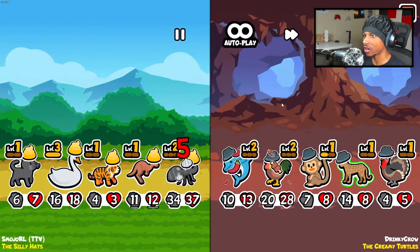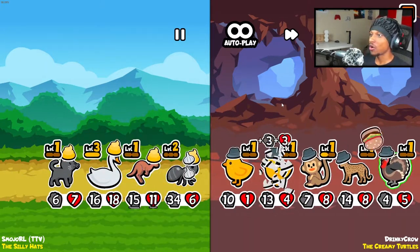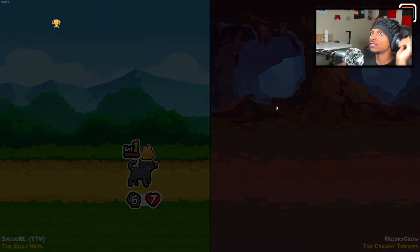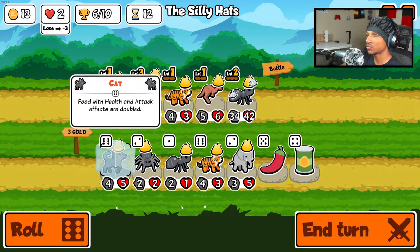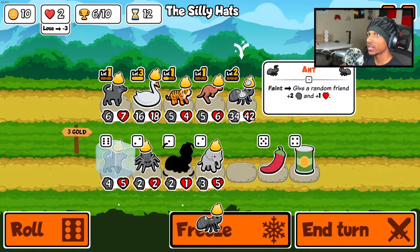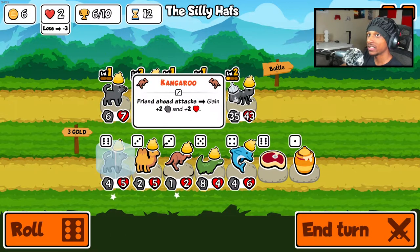If our tiger cub dies I'll be sad, but if it lives I won't. We got a dolphin — don't hit our tiger! The dolphin had one job and that was to not hit the tiger cub. But we might be able to pull through — kill him — we pulled through! If our tiger cub didn't die there we'd have been in a better situation, but we pulled through. I really want to sell the swan and buy a cat but I definitely need to keep the swan — it's a 16/18.